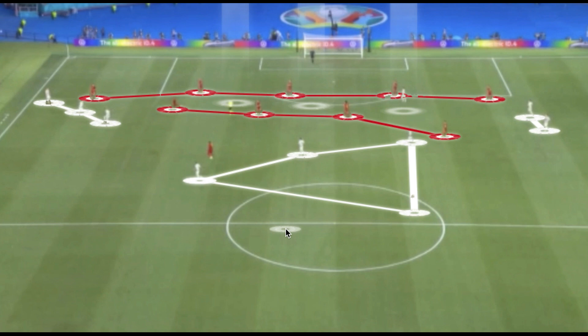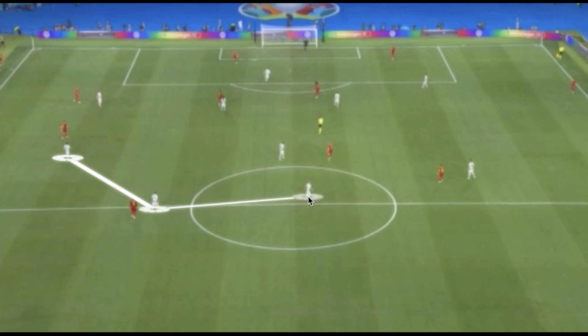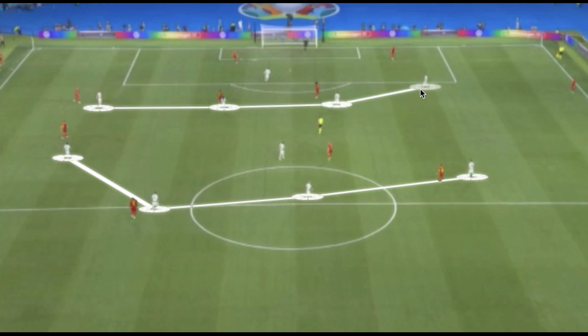Portugal pushed more in the second half and subbed on attacking players, changing things slightly, but Belgium looked comfortable overall. In their high block, Portugal went with a 4-1-4-1 or 4-3-3 depending on how you look at it — with the two holding midfielders staying, Ronaldo at the base, and wide players taking on dual roles to press both central defenders and fullbacks in wide areas. The determining factor was the height of Belgium's double pivot: if one advanced, it usually triggered Renato Sanchez to track and join Portugal's holding midfield to prevent free players going between the lines.